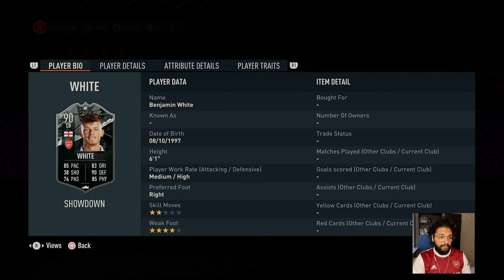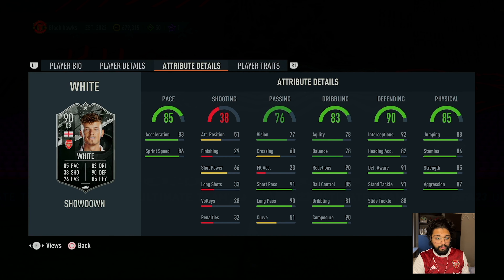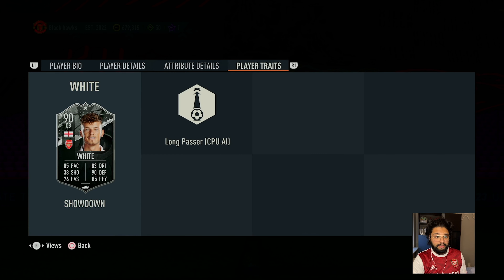Four star weak foot, 6.1 height, and the body type as you all know would be more or less similar to Stones. If you've done Stones in your account you know that was actually a very good card. Apart from centre back you can actually play him at right back. Looking at his attributes: 87 pace, 76 passing which isn't that bad, shooting — just ignore that — dribbling is 83, 90 defending, physical is also a good one, and he has a long passer trait.